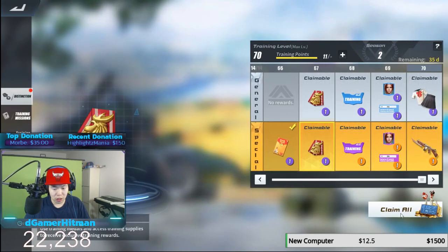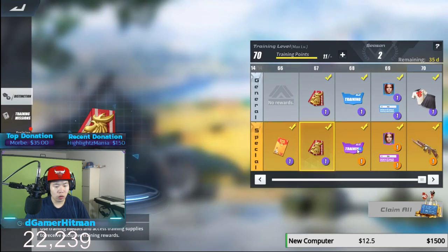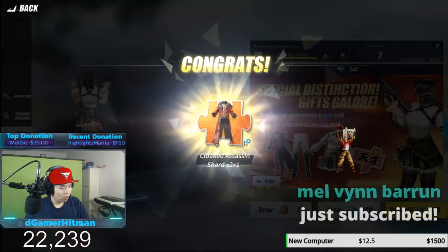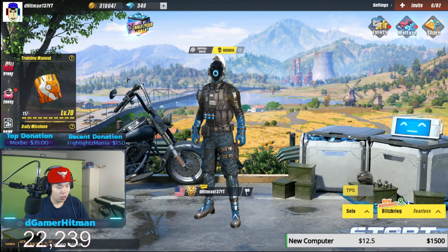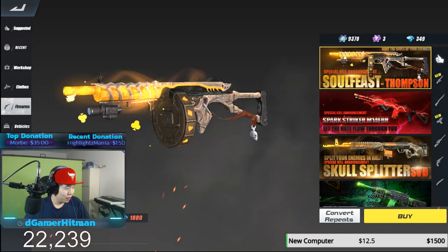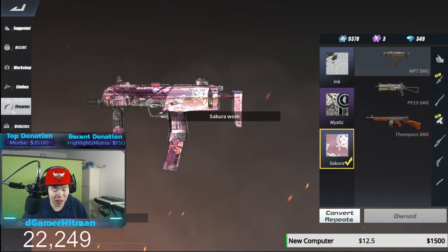We have to team up with friends after. Let's go do our distinction. Do I have the Thompson skin? I'm level 70, so I should have it. We might be doing the Thompson-only challenge. Let's go check — you know what I'm saying. Hey, let's go, we got it! We also got a new secure skin here.